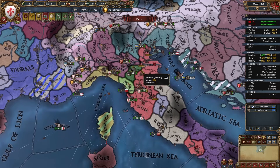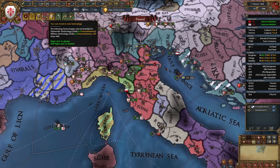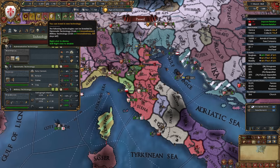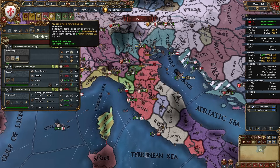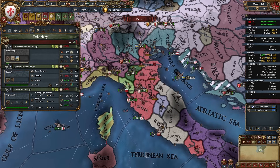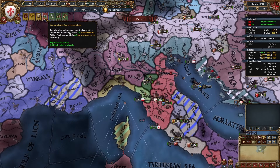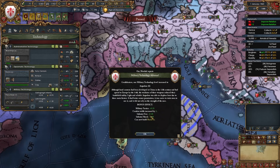In my game I waited until January 1st, 1465 — 13 days left to take mil tech, now only 10% more expensive rather than 20%. Taking it now gives us 6 more innovativeness and we're at tech 6. I'll still wait on diplo tech since it's still yellow with plenty of time. When it turns red I'll apply the same trick. You will be ahead of time in tech for most of your campaign as Florence. Generally, take tech ahead of time for that innovativeness gain.